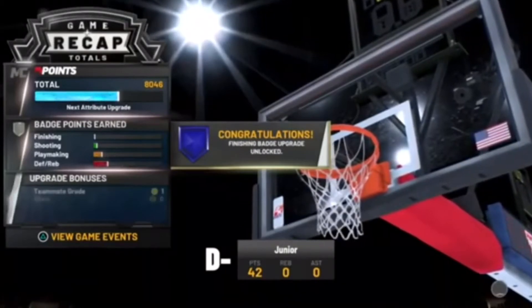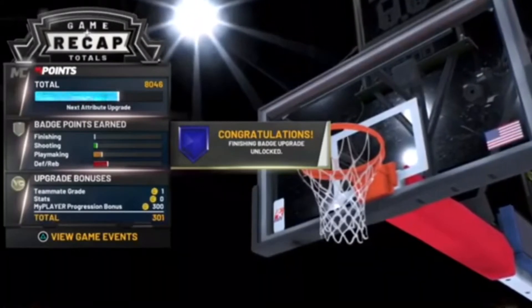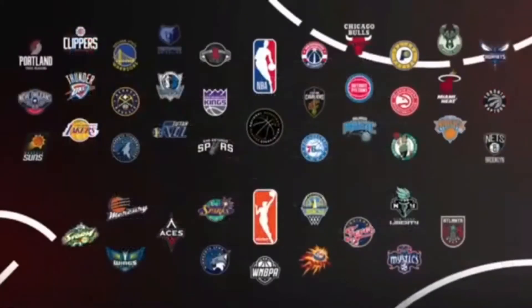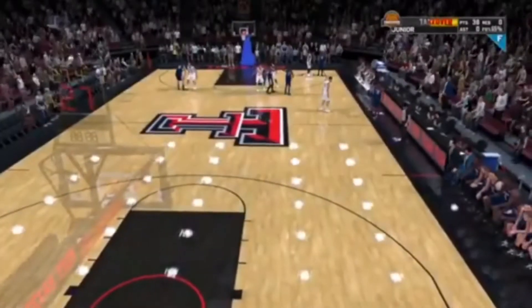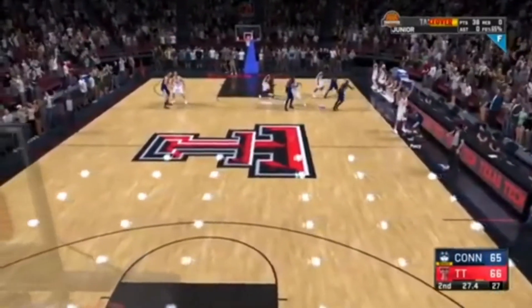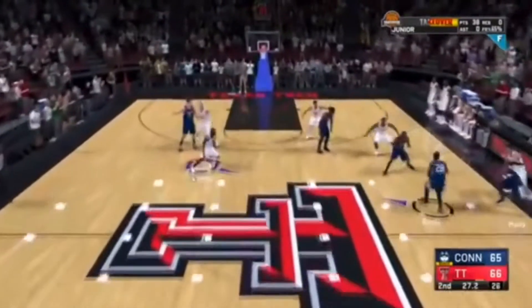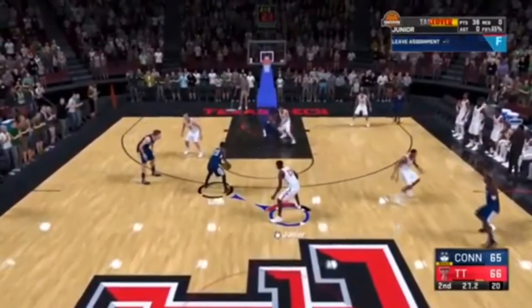Keep track of the badge progress and the attribute progress — this is a crucial part. Once you get all your badge progress, your VC, etc., we're gonna do a very simple thing: close our application. Once you close your application, hop back into 2K21, and if you guys did it right, we should load directly back into 25 seconds of the college game. Then we're just gonna keep repeating the same process over and over again to get max badge progress in little to no time.